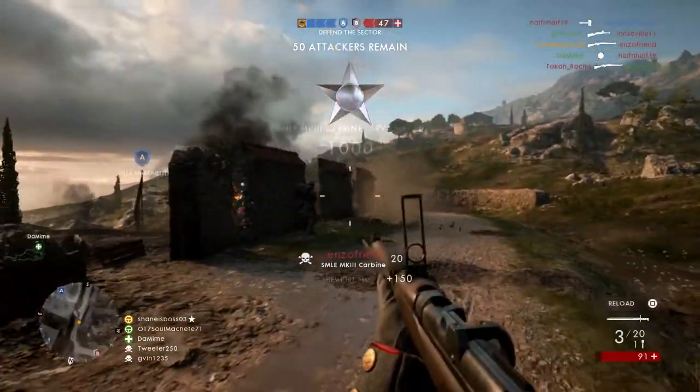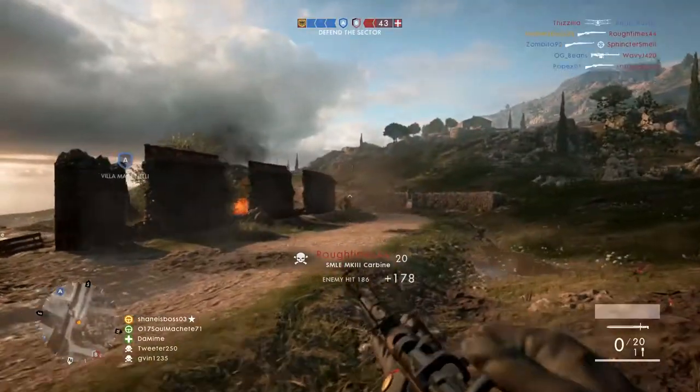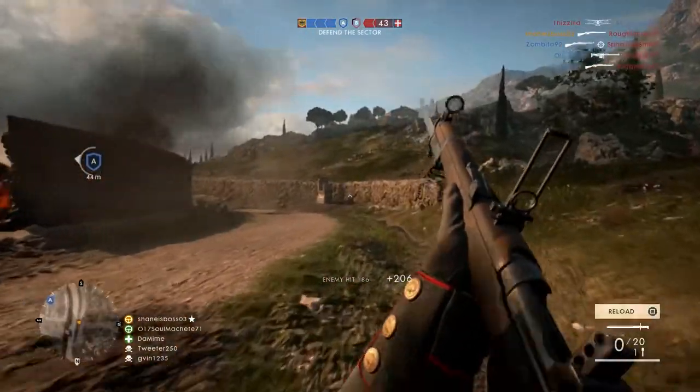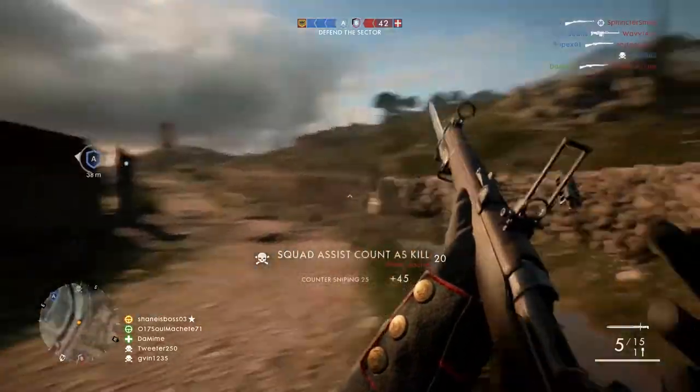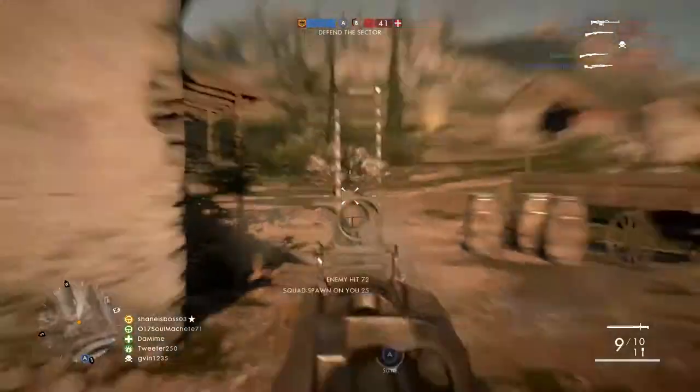If you're at point-blank range, it only does 60 damage. But as you can see, even from 10 meters away, they're just doing like 80 damage. That's really useful for when you have a sidearm like the Mars Automatic, where you can just switch to it, pick up that kill, and make it pretty easy.